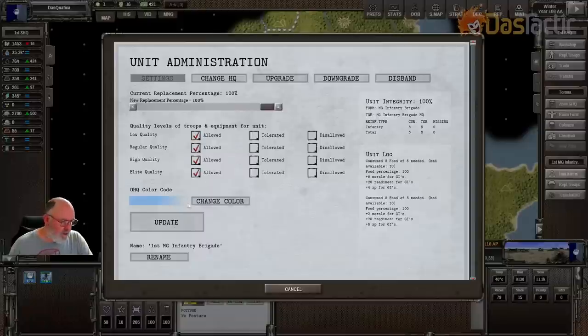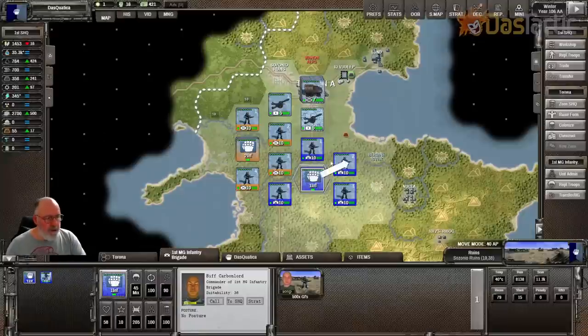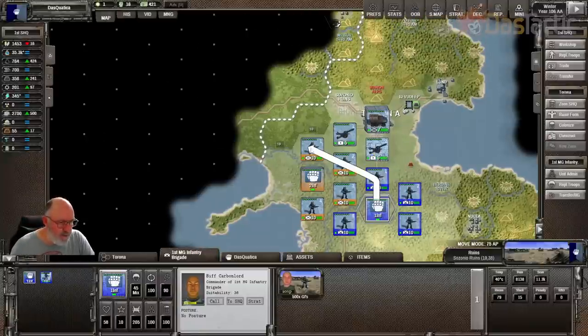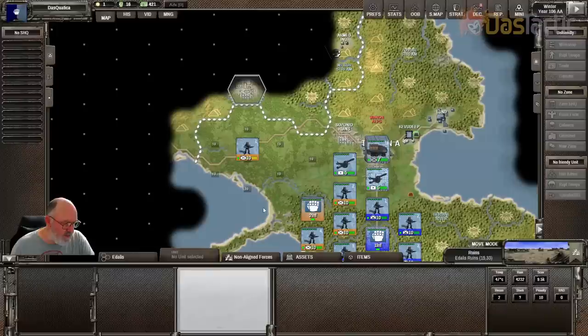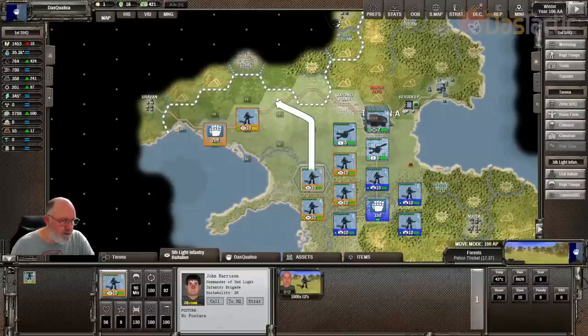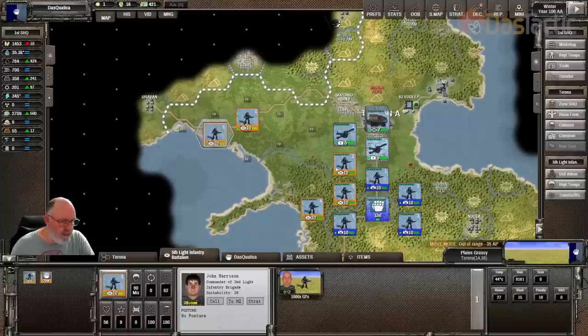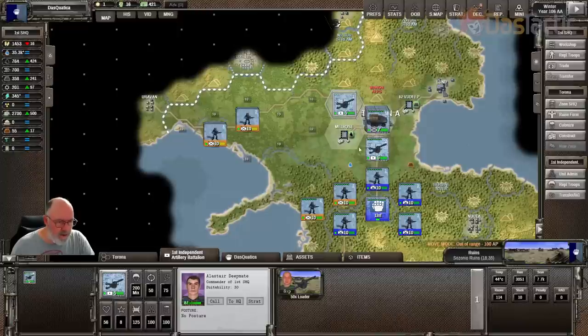It doesn't cost you anything to do this. I'll just go to a stronger blue. So we can definitely see the two different groups we actually have available. We want these to go off and find wherever the non-aligned forces are. We'll push up into this part of the island, get these in around that area very quickly. Let's move up to secure that road — we'll move these on the road.